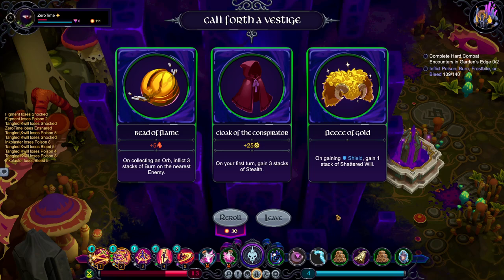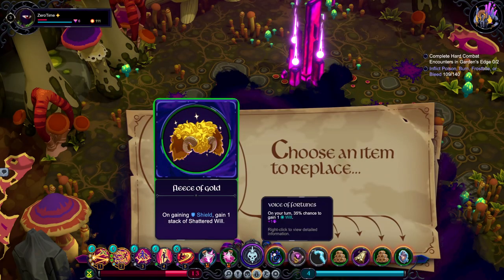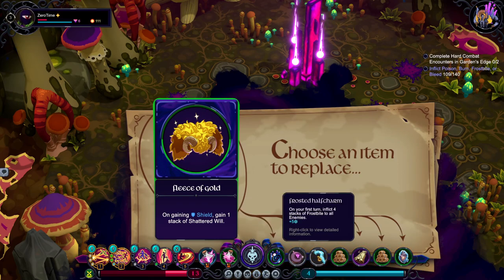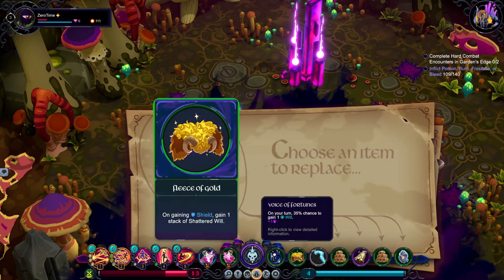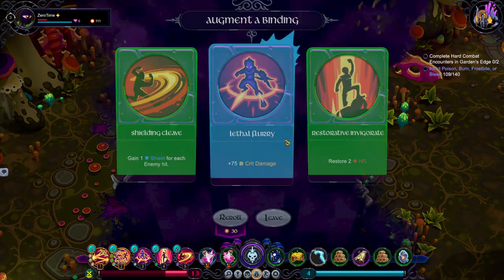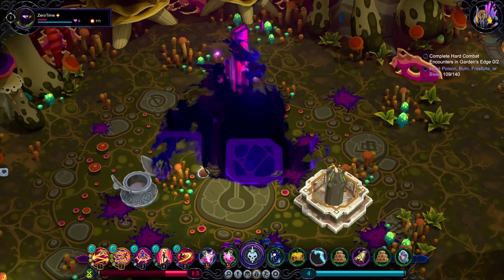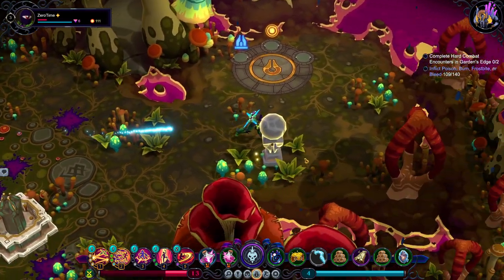Collecting orb to inflict burn on gaining a shield. Gain one stack of Shattered Will. No, I'm taking this. What do I get rid of? On defeating an enemy, 25% chance to gain a will. More crit chance. Gain one shield for each enemy hit. Restore two HP on invigorate — that's probably better. Get some healing because I'm still dying.